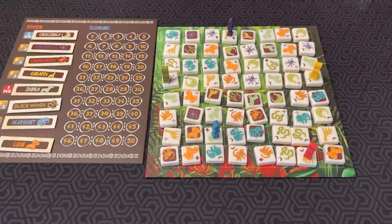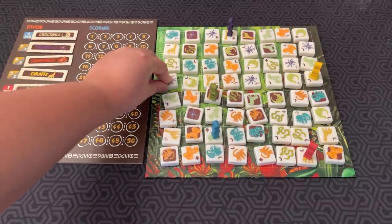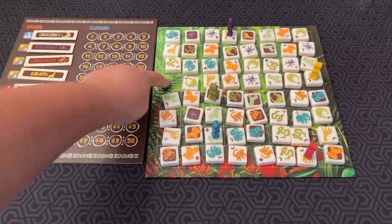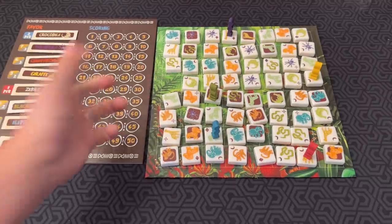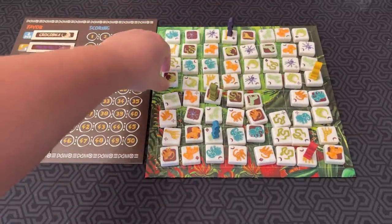Let's say the green player decides to activate the tarantula they're standing on. The tarantula's ability lets you move one or two spaces, then you may move any unoccupied tile to any empty space. So the tarantula decides to go one, two. Since they used this tile, they collect it. Then they can choose to move any unoccupied tile to an empty space — maybe moving this tile and putting it there.